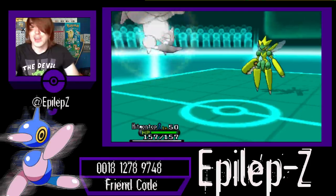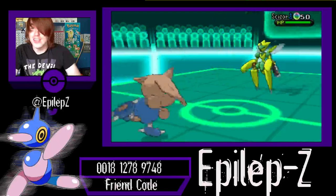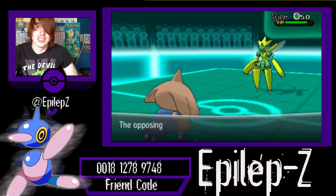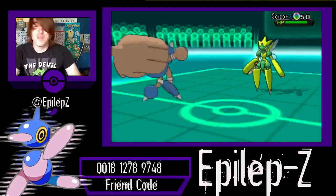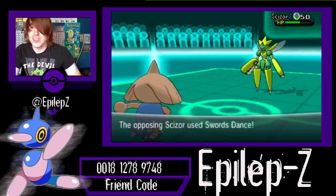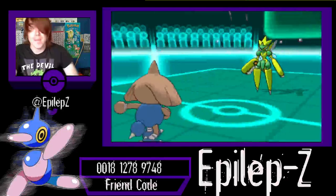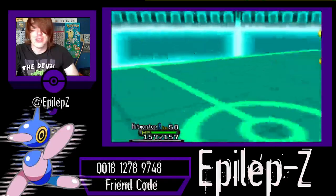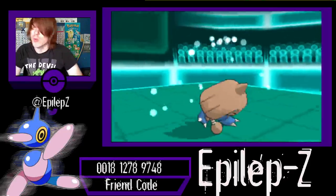Now I'm going to send out Hitmontop. Hitmontop is running Fake Out, so at least I can get some damage off on him. But that was with a crit and that was nowhere near enough to even do it, which I figured it wasn't going to be enough. I'm going to go for a Mach Punch. He's going to go for another Swords Dance — now he's a plus three Mega Scizor. That is not good for me at all because I really don't know what I'm going to do with this thing. Hitmontop is going to be taken down by that one Bullet Punch. Pretty much there's nothing I can do.